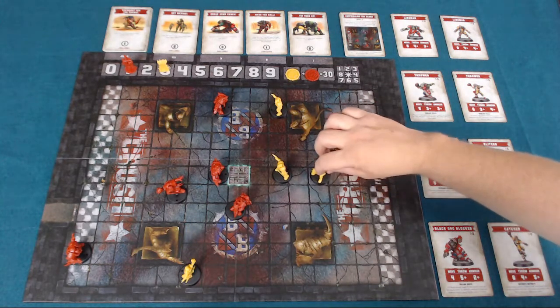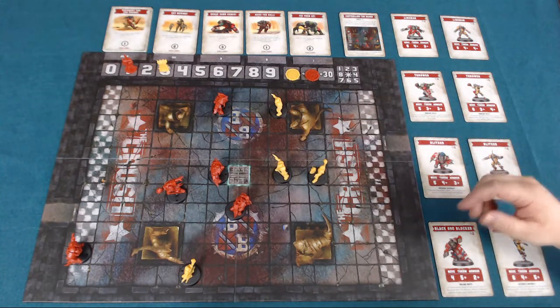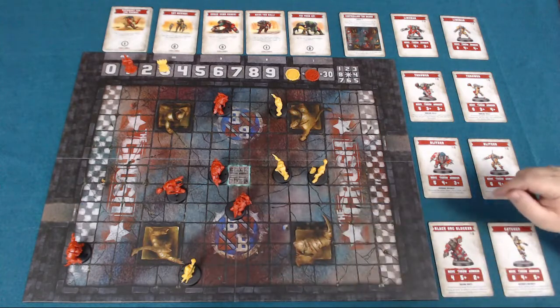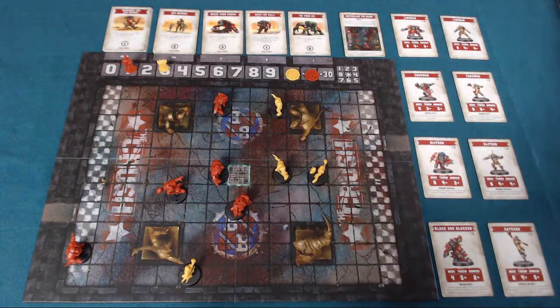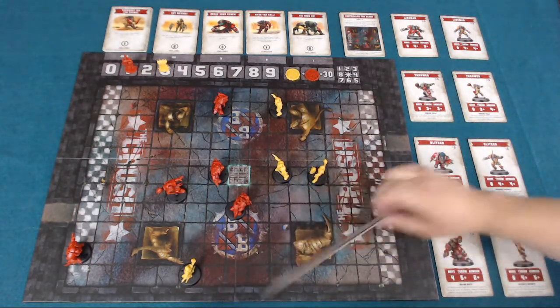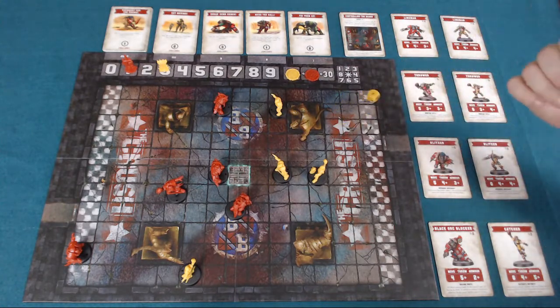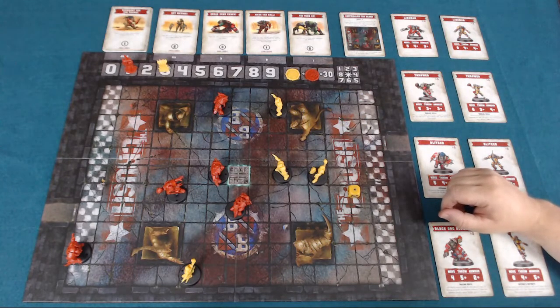If a player's got the ball — in this case the human thrower has got the ball — they can attempt to throw it to one of their teammates. You must check whether that player is adjacent to opposition players, whether there's anything in the way, and there's also a little range ruler to check what range it's at. Then depending upon those modifiers, you check the throwing stat of the player and roll a d6, hoping to roll above it.